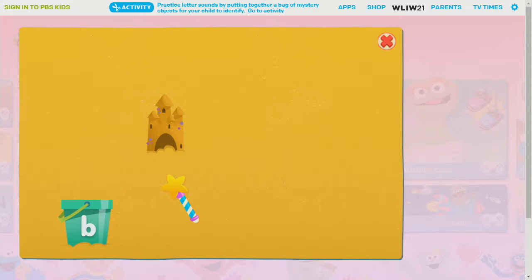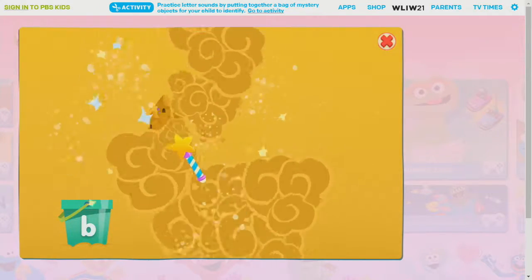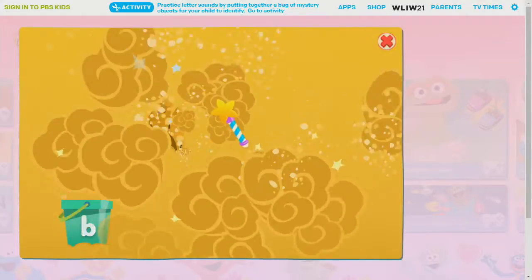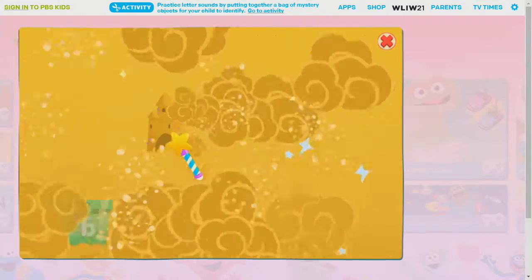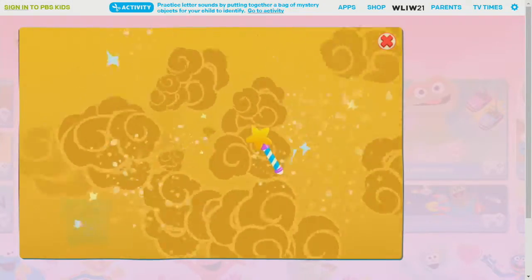The letter B. I wonder what else we can find. Let's do our magic spell so we can dig for new things. What we found begins with B, like basketball and boats. What else is there? Let's dig and see.